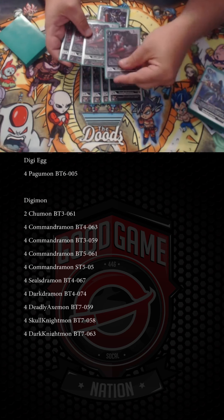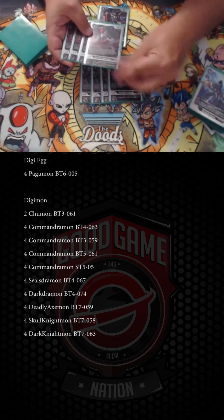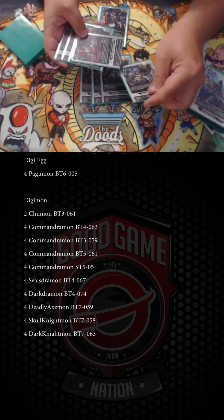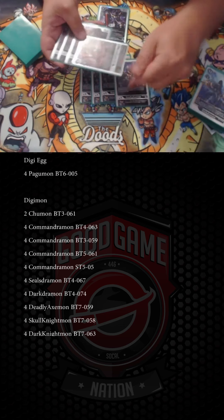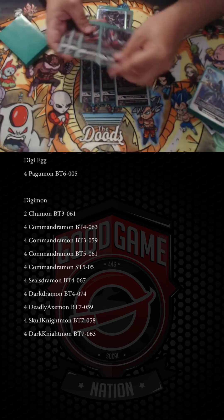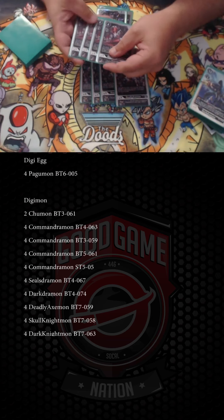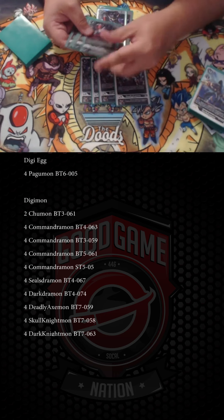Skull Knight is your attacker — this is who you're attacking with. You digivolve to two to choke your opponent, have Skull Knight on the board, swing, and his when-attacking effect takes the Digimon you have on the board and puts it underneath him as a source to digivolve into Dark Knight from your hand for free. That's how you get your stack. He is relatively weak though — only 3K. He's a four-cost, which is important to note for later. He also trashes the sources from underneath.